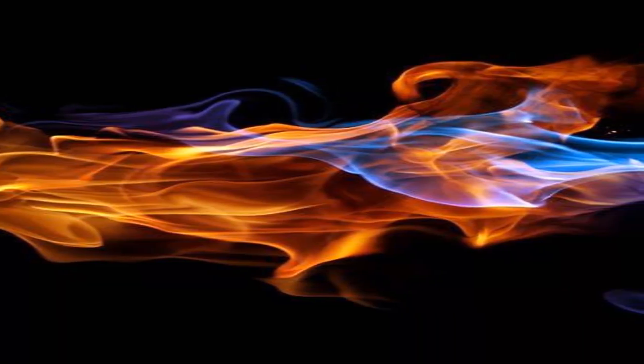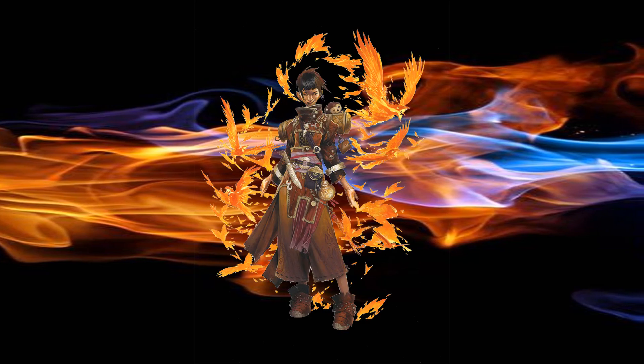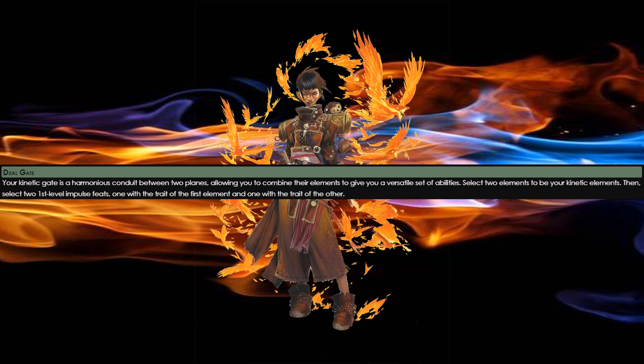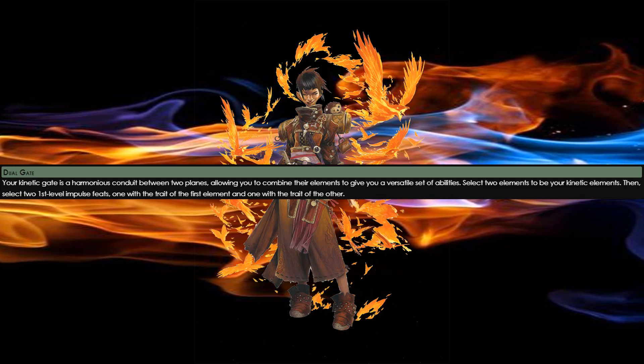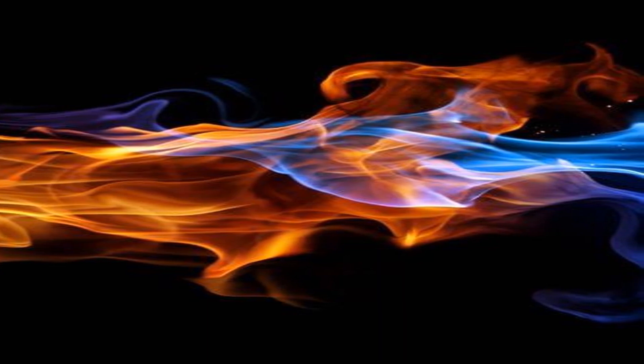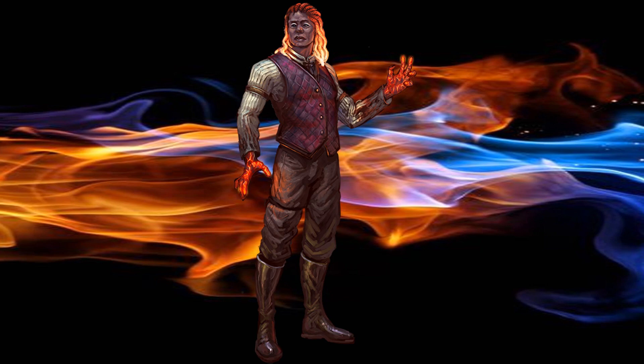Since we're trying to come as close as possible to creating a Firestorm, and that kind of requires Fire and Air abilities, what better class to take for this build than the Kineticist? And of course we're going to be taking Dual Gate, because otherwise we can't get both elements. For Ancestry, we do want to take a few Air abilities, but we're mostly going to lean into that Fire, which means the Human Ifrit is perfect for this build.